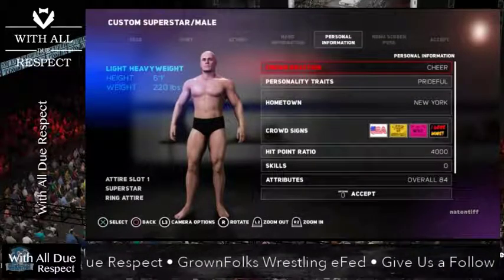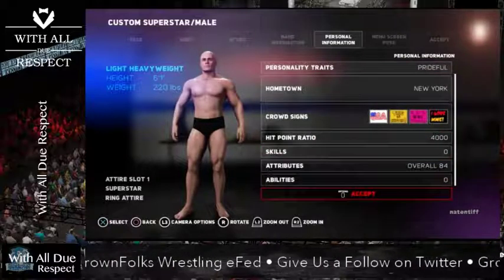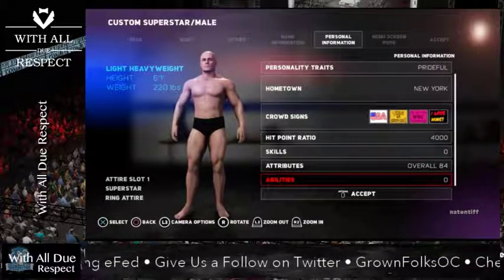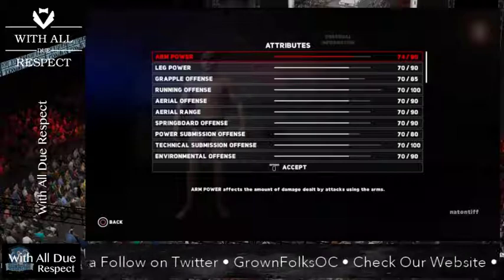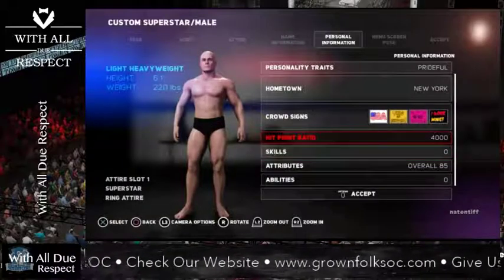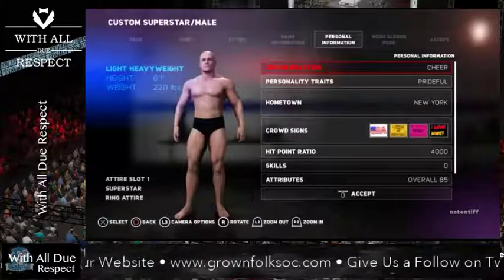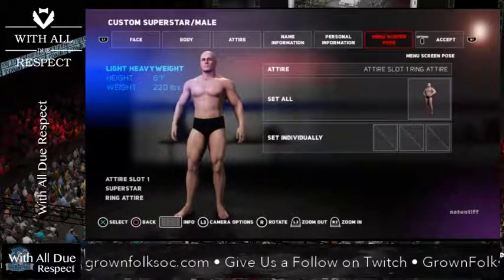Here's why this is so much nicer in 2K18 — you can get to all of your attributes, abilities, and skills here. You're allowed up to five abilities, maybe six — check the rules. 85 overall is where you need to set your attributes. The nice thing is you can set it here, hit accept and immediately see any change. You're allowed 26 skills — again, check the rules. Leave hit point ratio at what it is. Set their hometown, their traits, all that fun stuff — do you want the crowd to cheer or to boo?